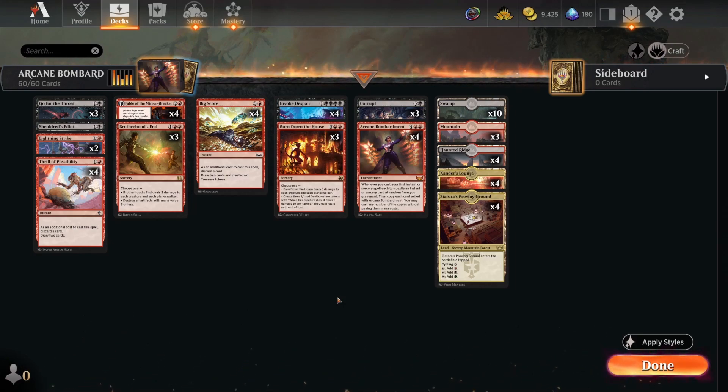Another potential change is swapping Thrill of Possibility for the card that deals three damage to a creature or lets you discard up to two and draw that many. It's not as good as Thrill as a filtering spell generally, but if you're really losing to aggro you can put it in. Or you can up Brotherhood's End numbers, play Cut Downs, tweak Go for the Throats, or add Infernal Grasp.